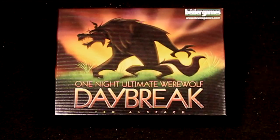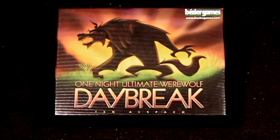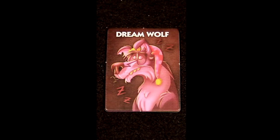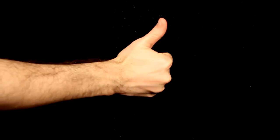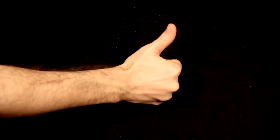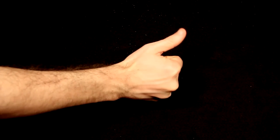One Night Ultimate Werewolf Daybreak includes 3 werewolf roles: the Alpha Wolf, the Mystic Wolf, and the Dream Wolf. The Dream Wolf doesn't wake up with the other werewolves. Instead, the Dream Wolf holds out his thumb during this phase so that any other werewolf will know who he is, but he will not know who the other werewolves are.